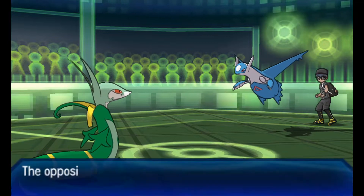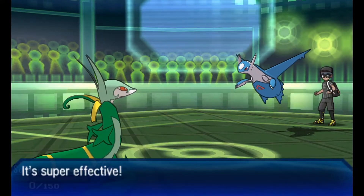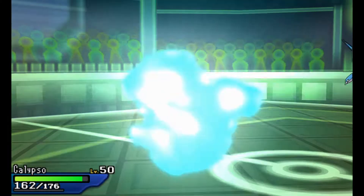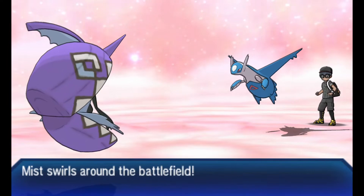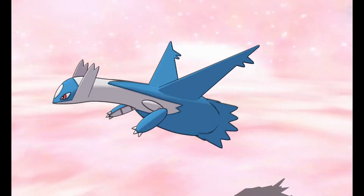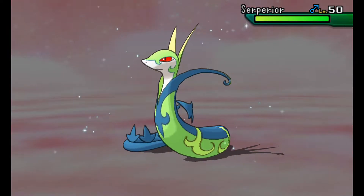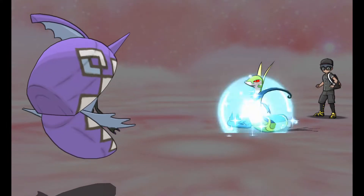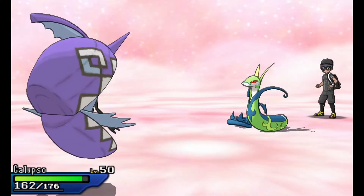I should have just gone back into Tapu Fini because I would have taken the Ice Beam and put my Terrain back up. The Terrain would have helped me out so much because it lowers Dragon-type attacks. Now bringing in Tapu Fini against his Latios — I mess up here again, because I should have known he was going to switch. It's Choice Scarf, stuck in Ice Beam, he's not going to want to lose Latios. So I went for the Moonblast instead of switching, and Moonblast has a chance to lower Special Attack — but if you hit a Contrary Serperior, it'll raise it. So I kind of helped him out.